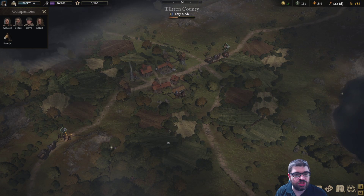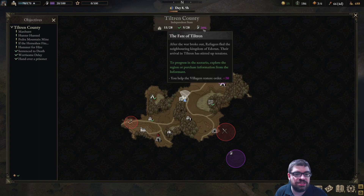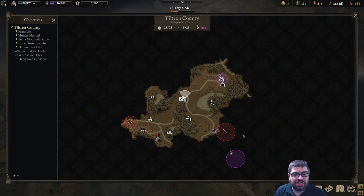So what you're doing is moving around the world. If I hit M, that brings up the map for Tiltrin County. In the top middle it shows 11 out of 28 locations discovered and 5 of 28 completed. The main quest — the Fate of Tiltrin — is shown in purple, which marks your main quests on the map.